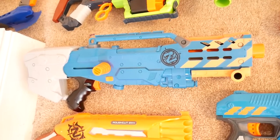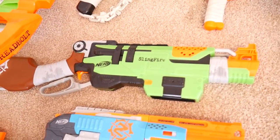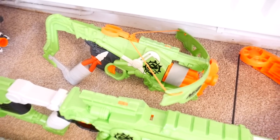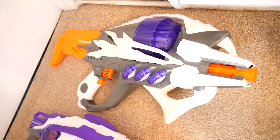To the left of those we've got the Z-Squad Longshot, two Dominators, a Flipfury, a Sledgefire. Above the Sledgefire is the Slingfire, and above that is the Rev Reaper. To the right of that we have the huge Dreadbolt, and hiding behind it is the Outbreaker Bow.